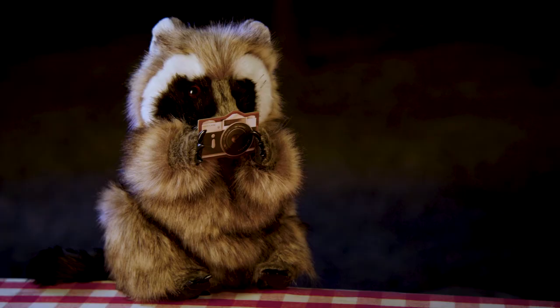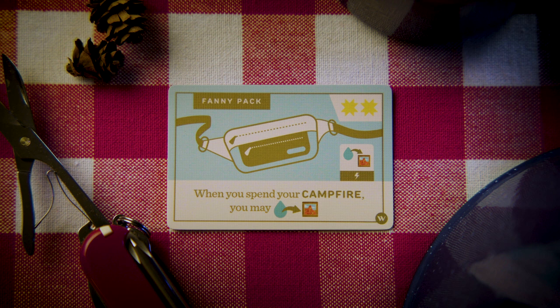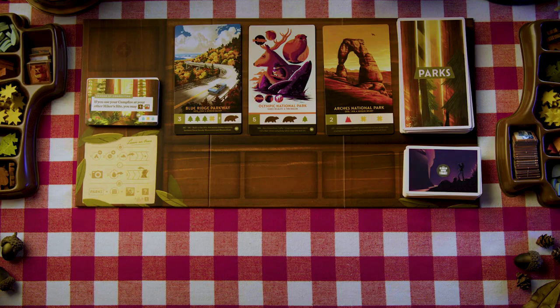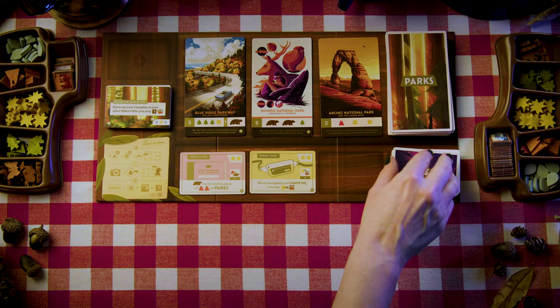As in the base game, if you have the camera, you can take a picture for one token instead of two. In this example, you still pay just one token, but the camera ability allows you to pay any resource instead of having to pay water. To set up the gear deck, shuffle the new cards in with the gear cards from the base game and place them on the board here.